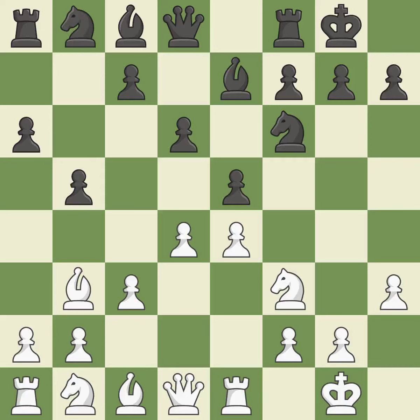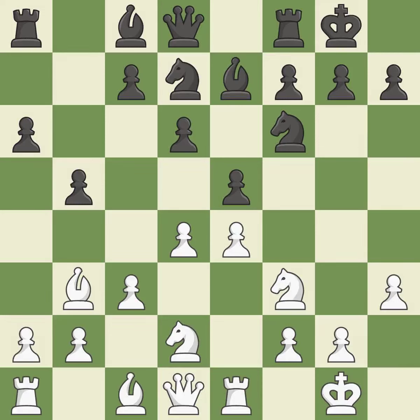D4 attacks the E5 pawn, controls the center, and opens the diagonal for the dark-squared bishop to develop. Nbd7 develops the knight toward the center, defends the E5 pawn, and keeps the A8-H1 diagonal open for Black's light-squared bishop. Nbd2 develops the knight toward the center and protects the E4 pawn. The fianchetto move Bb7 places the bishop on the long diagonal. Bc2 retreats with the bishop to defend the E4 pawn.